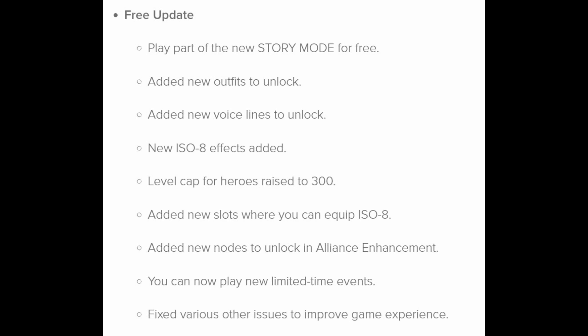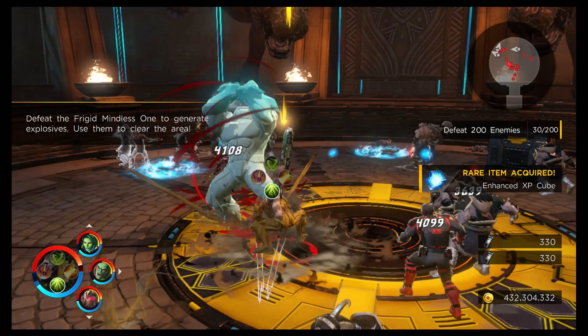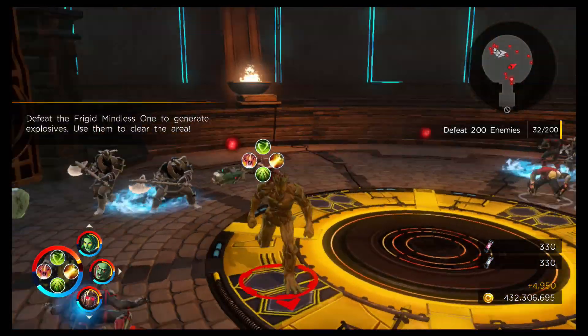New nodes have been added to unlock in the alliance enhancement system. It's something to do, but the enhancement system is one I was very interested in when it first came out, though it's a pretty limited system. It also mentions new limited time events, which I'm wondering might be tied to the danger room with some costumes locked behind that. Then there are various other bug fixes to improve game experience - fingers crossed we'll get a fix to the UI and ISO-8 system, something I've been talking about for so long.